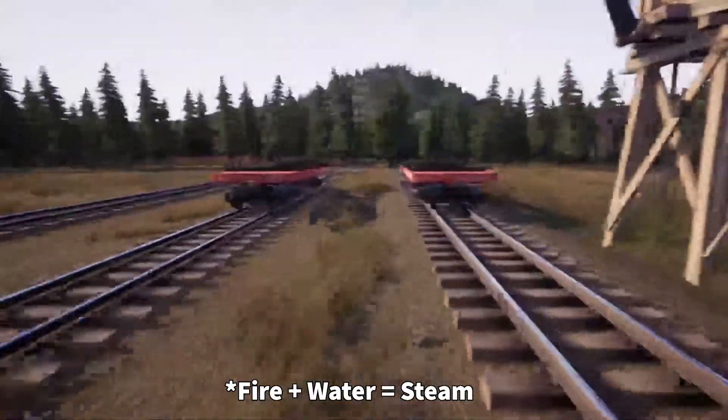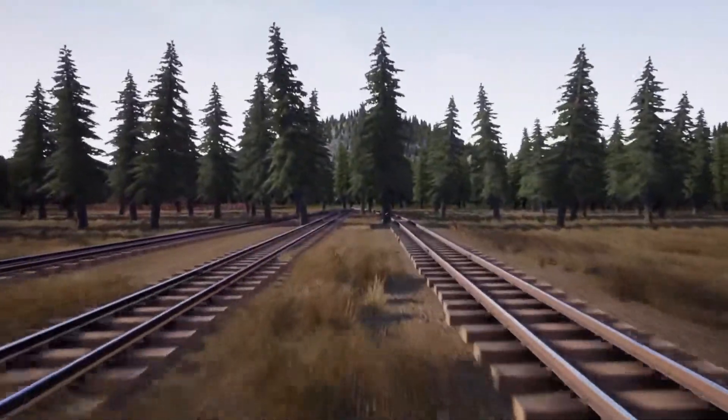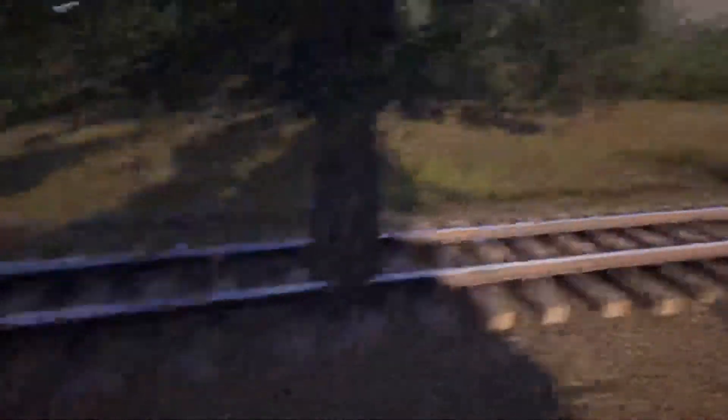Because this is all about steam. Go to G menu again, go to Logging — you want to clear out the trees from down here. Left click, and you can just hold left click and walk into the trees until they smoke. Usually about a foot or two off the base is enough to clear them out.